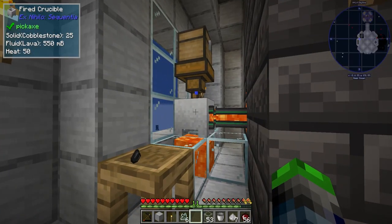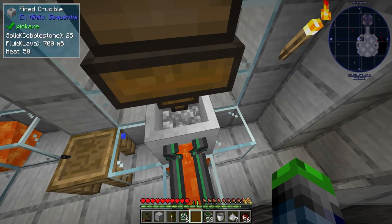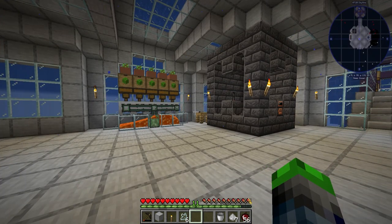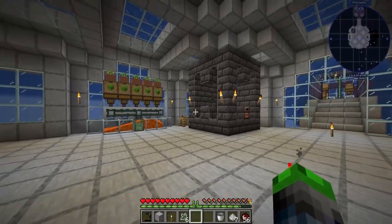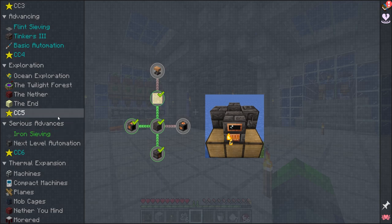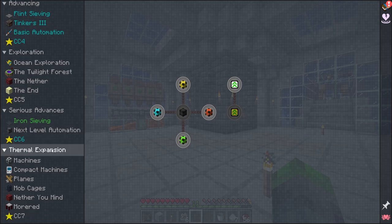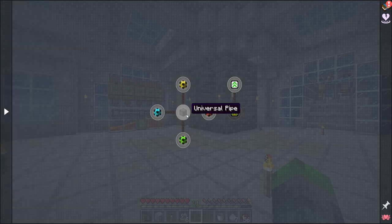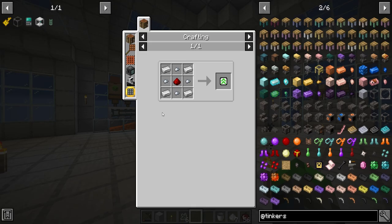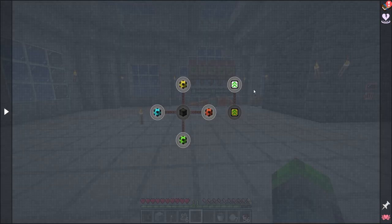We already have half a bucket of lava — we might need to put like three different chests here, that would be so cool. So we've got these two things set up. Let's go ahead and view our quests — eventually we'll go over to that, but we're gonna be moving past that real quick. We got all the iron sieving, next level automation! Gas pipe, energy pipe, iron pipe — we have pretty much everything that we want for getting stuff around.